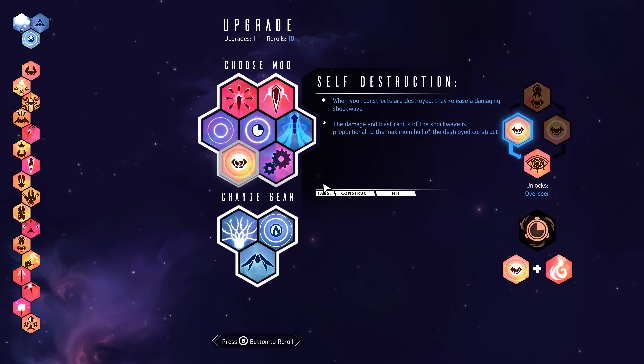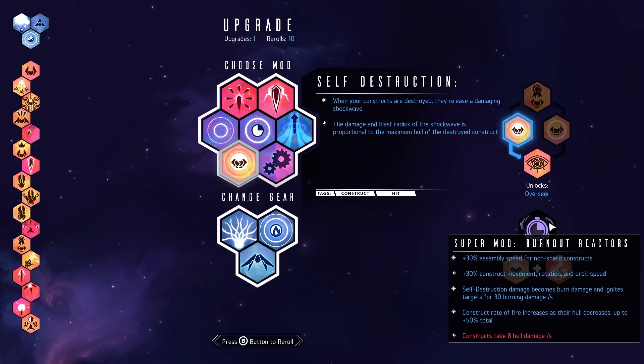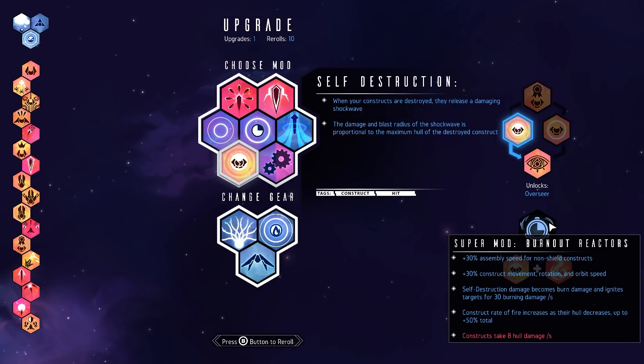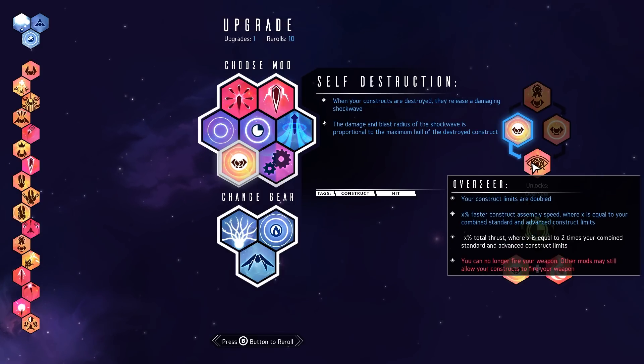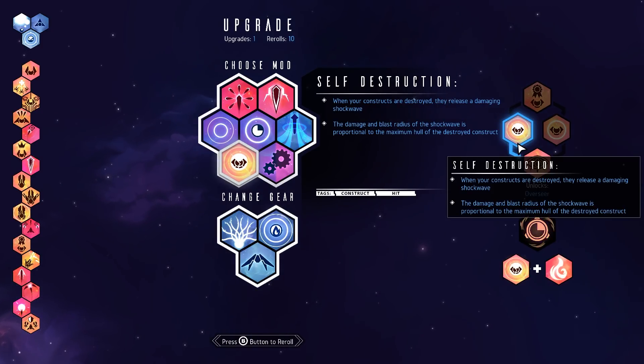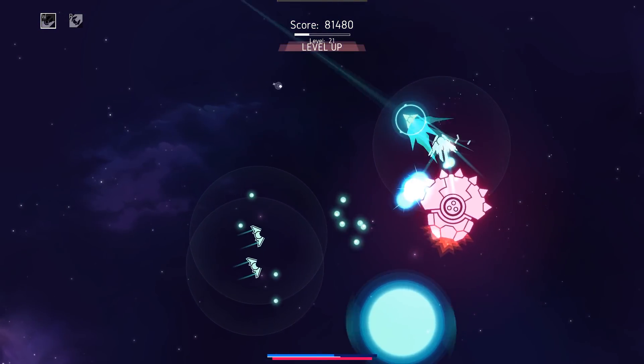Self-construction destroyed, damaging. A.W.E. — that's not bad. Burnout Reactors: extra assembly speed for non-shielded constructs, extra construct movement rotation orbit speed, self-destruction damage becomes burn damage. Construct rate of fire increases if their health increases, up to 50% total, but they take damage constantly. I'm going to go for it anyway. We want to grab Overseer — I'm not going to be fighting here, that's for other people.